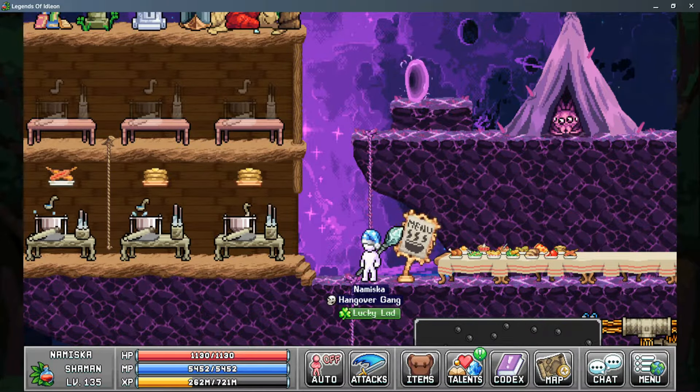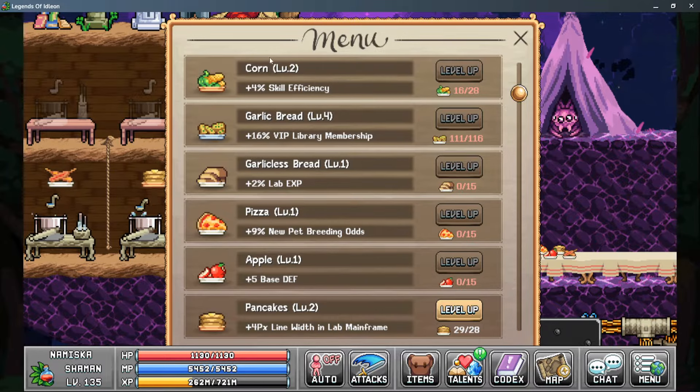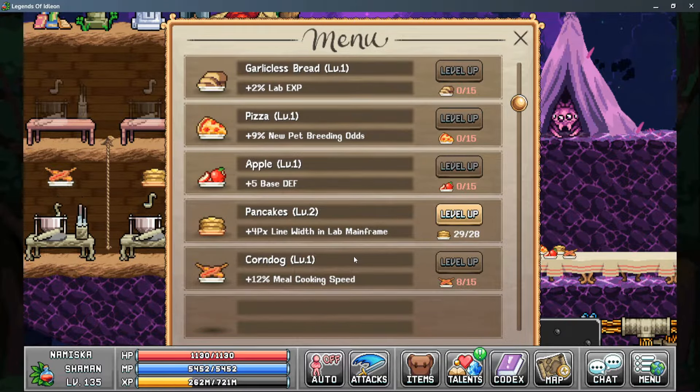Kitchen upgrades are a big benefit for laboratory. The corn recipe is the earliest one providing a lot of skill efficiency. Garlicless bread gives a direct bonus to lab EXP. The major benefit comes from pancakes at the earliest, which increase line width in the lab mainframe — each level grants two more pixels across all your characters, which is huge. Multiple recipes can provide these bonuses and they all stack, so completing more of your cooking can give a ton of extra pixel width.